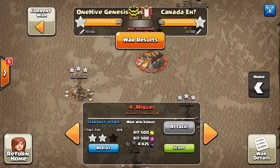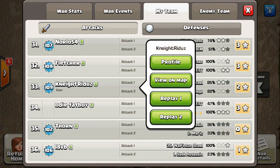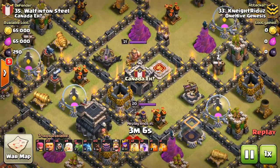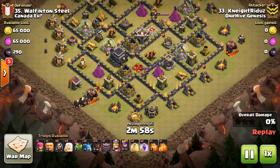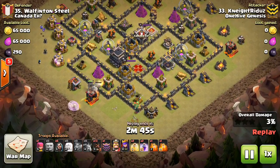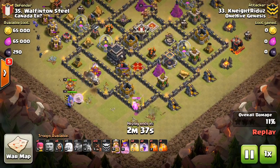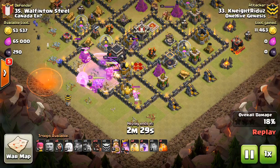Two things added up to this not being a three star: the bowlers weren't funneled in as well as they could have been, and maybe not the right attack for the base. One more attack — this one is by number 33, Night Riders, doing an HGHB. It's kind of nice to see different strategies failing, because pretty much every strategy I've seen fail at one point or another. The HGHB is probably not the best for this base. You can point out small things in this attack that might have been done differently, but I think overall this is not the best strategy for this base.